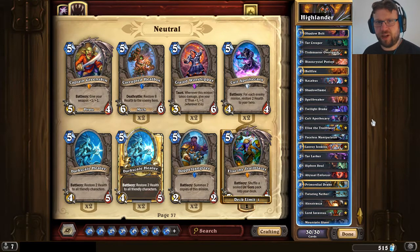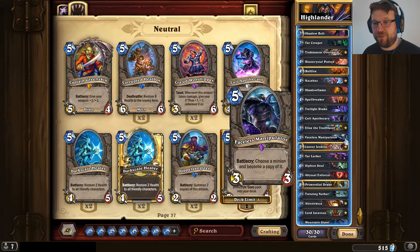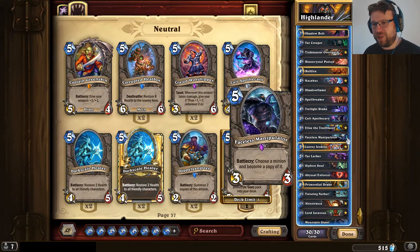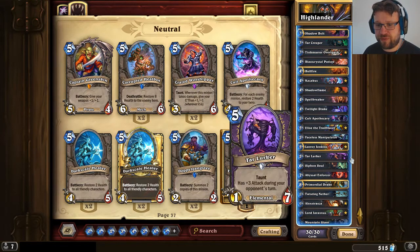Pretty basic Highlander Warlock stuff, also featuring Leeroy Jenkins and Faceless Manipulator for some burst damage, even though there's no Power Overwhelming anymore and no Emperor Taurus, so the maximum damage you have is 12. Faceless Manipulator can also be used more freely — you don't really have to save for that combo. You can use it more freely to copy good minions from the opponent. But still, it's good to have some burst available.